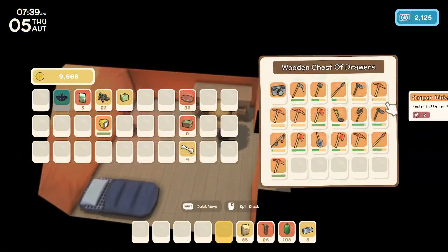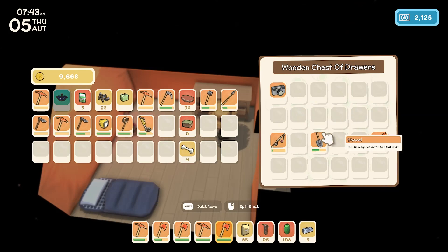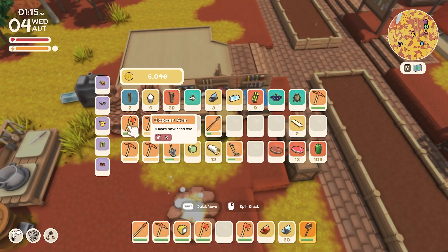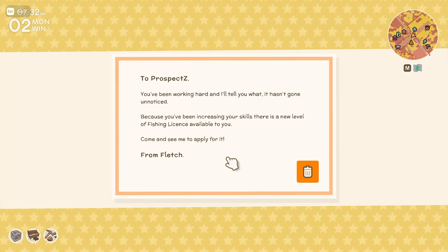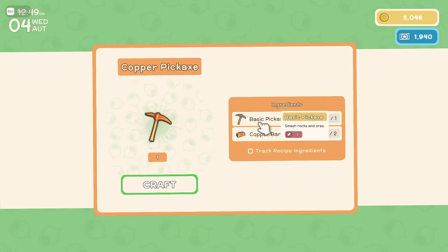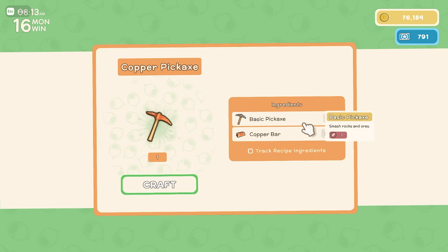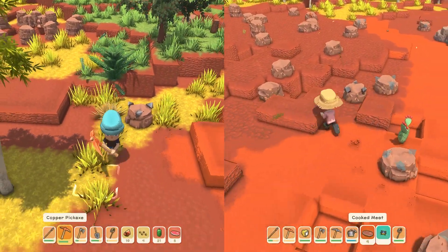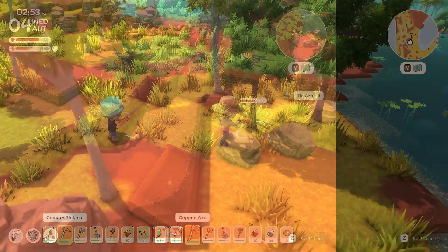With constant exploring, you may find that your items keep getting damaged and breaking. A key tip is to save all of your tools right before they break, as you can purchase a license that will allow you to upgrade these base tools into stronger tools later on. As you increase your mining, logging, fishing, hunting, and farming skills, you will start to receive mail in your mailbox from Fletch saying that a new level of a certain license is available to you. If you purchase the mining 2 license for 1,000 permit points, you can then take the almost broken basic pickaxe to the crafting table and, using only two copper bars, upgrade it to the next level. The copper pickaxe does more damage to ore requiring fewer swings, which in turn requires less stamina. The same can be said with all the tools.